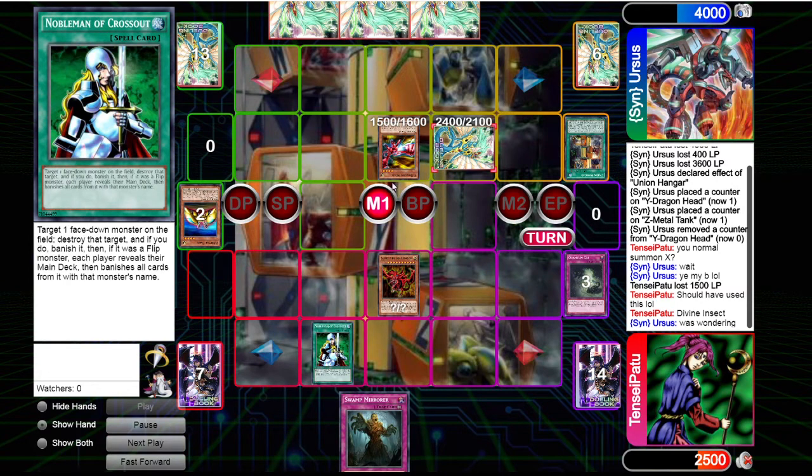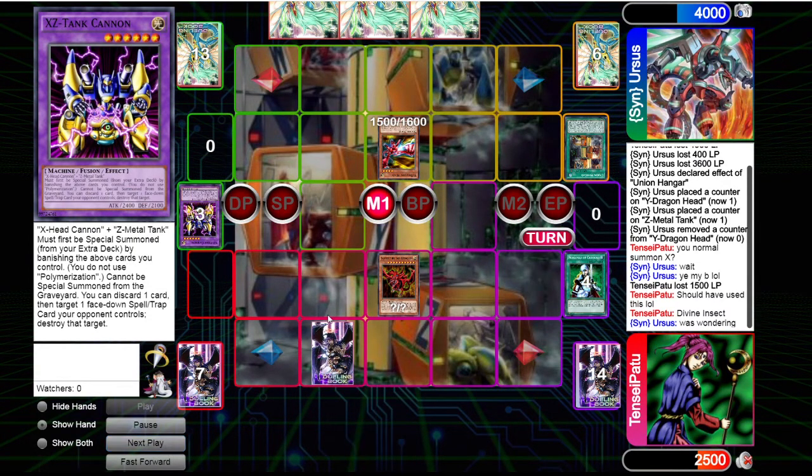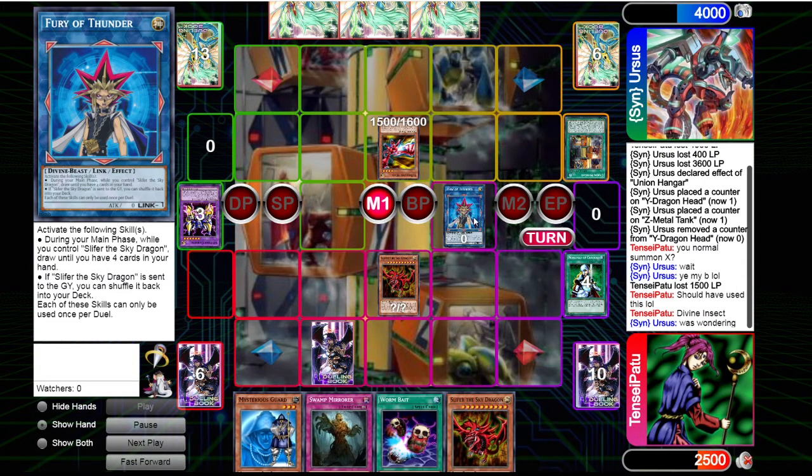We now get to use our Insect Quantum Cat and Wormbait to create the three tributes needed for Slifer. We summon Slifer, Nobleman's Crossout pops the XZ Tank Cannon we set before. We set Swamp Mirror and then use our skill — Fury of Thunder lets you draw until you have four cards in your hand as long as you control Slifer the Sky Dragon. Getting four new draws is really good here.